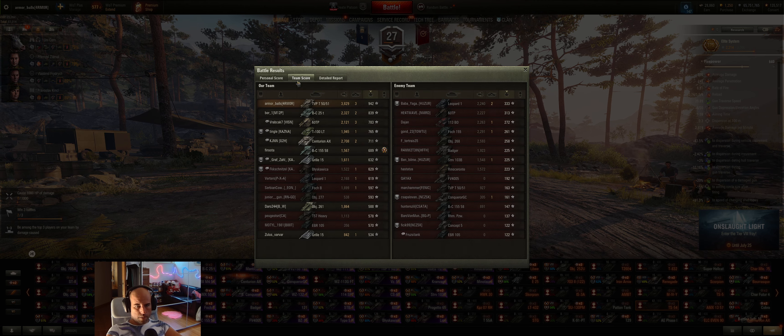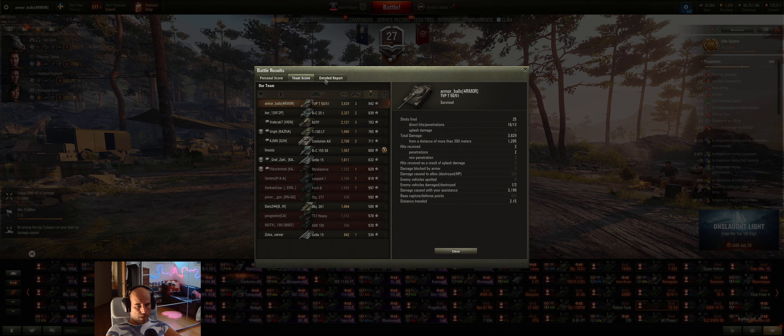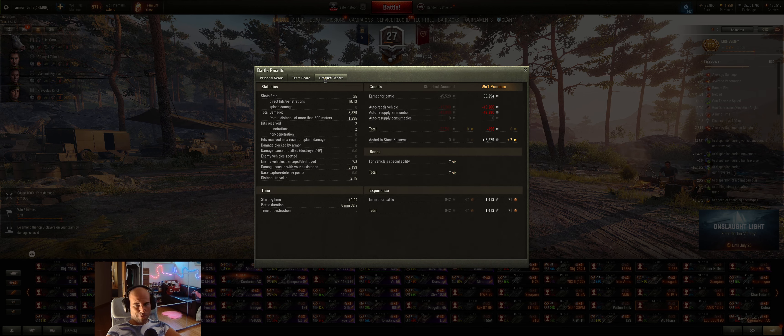Very good game — three kills, almost 4,000 damage, 3,000 spotting. We earned minus 76 credits. Don't be surprised: if you are playing tier 10s you will usually lose money even if you win. If you want to earn money you need a lot of damage, not be damaged yourself, and not shoot much gold. So no, it's not easy.